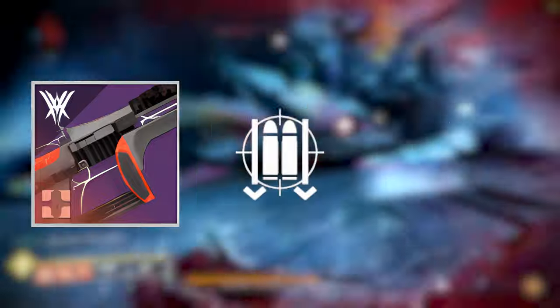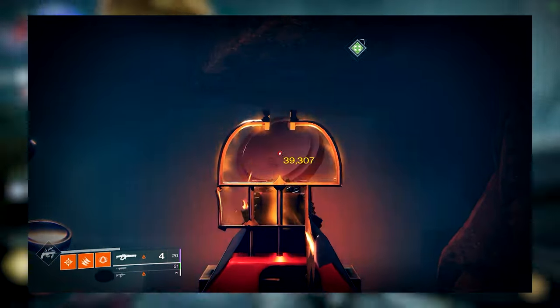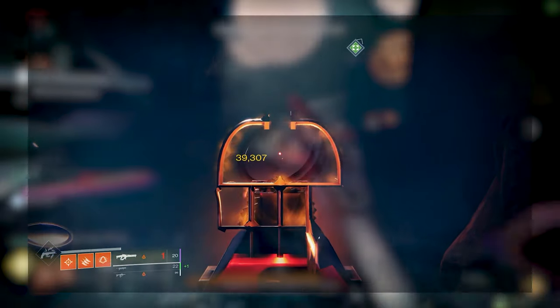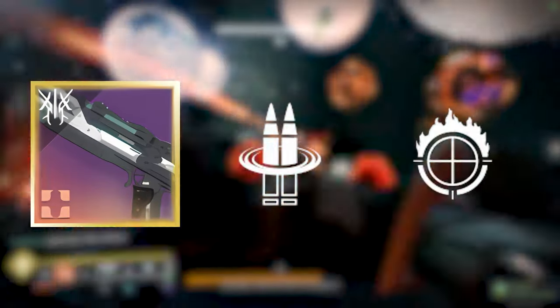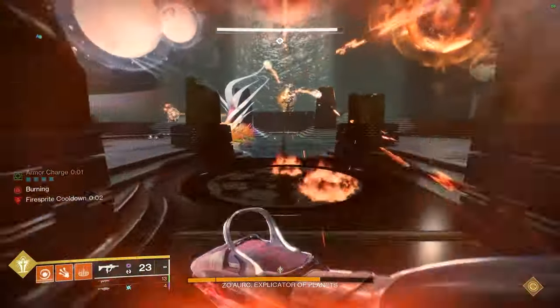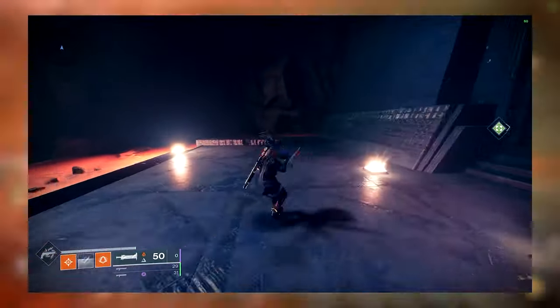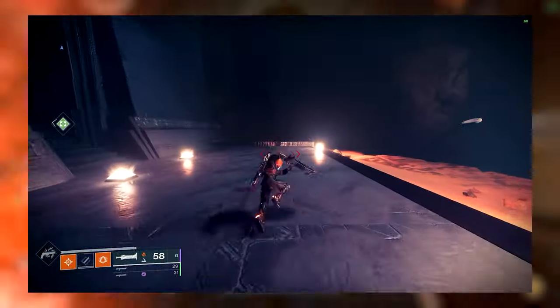The next rotation would be using a linear — Cataclysmic with Ambitious Assassin and Bait and Switch. This rotation would use both Cataclysmic and Witherhoard. Fire Witherhoard, shoot your energy weapon to activate Bait and Switch, and then fire your Cataclysmic until you run out of Bait and Switch, then repeat the rotation. The slug shotgun I would recommend would be Heritage with Reconstruction plus Focused Fury. This would be used if you are running a support exotic such as Tractor Cannon or Gjallarhorn. The final exotic I recommend in this tier is Lament. Learning the combo is crucial on some bosses. The rotation for Lament is to block and then immediately do two light attacks and one heavy attack, pause for a second, then proceed with three light attacks. This rotation will keep repeating indefinitely.